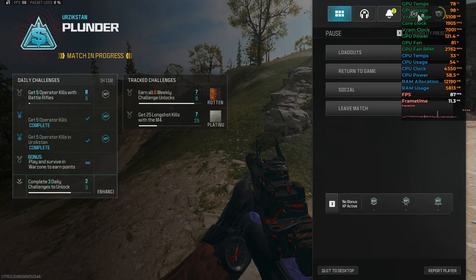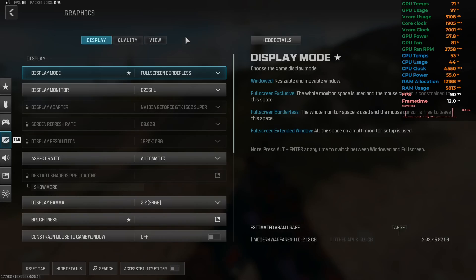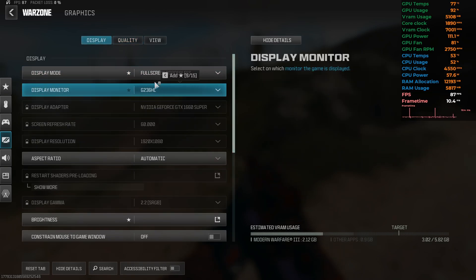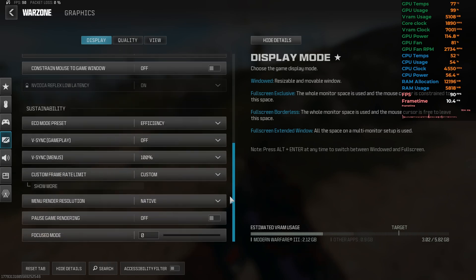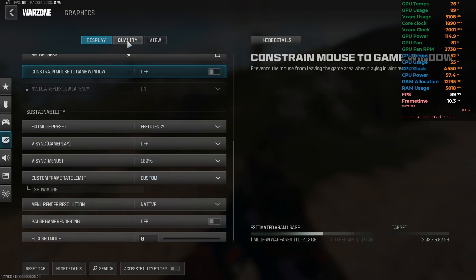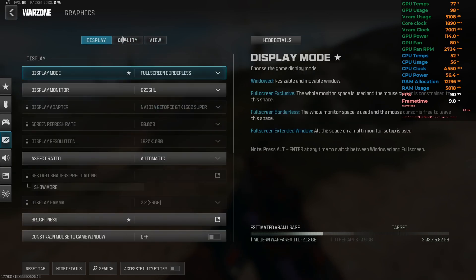Let me show you my graphics settings. These are the quality settings I'm using. I'm playing at 1080p with borderless mode. Don't worry about borderless increasing input lag — this game has been tested with both borderless and exclusive mode and it does not cause any input lag, so that's just a placebo effect. I use borderless because I have a dual monitor setup.